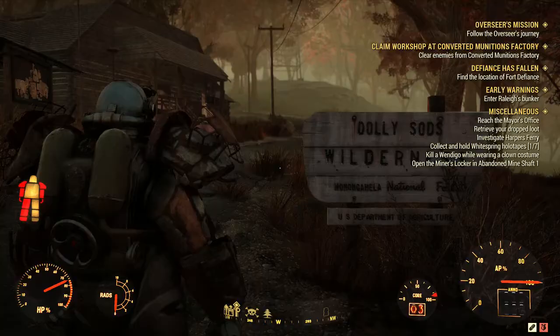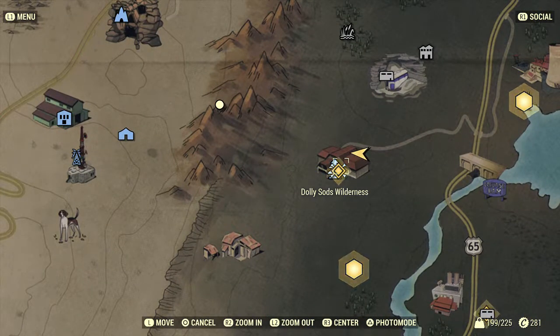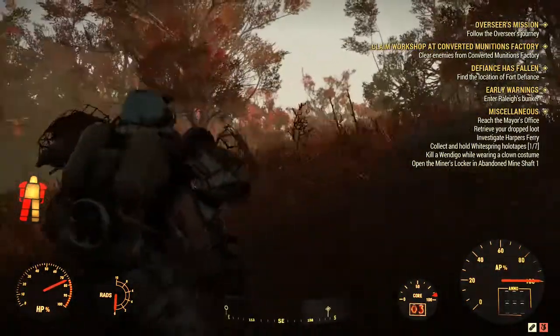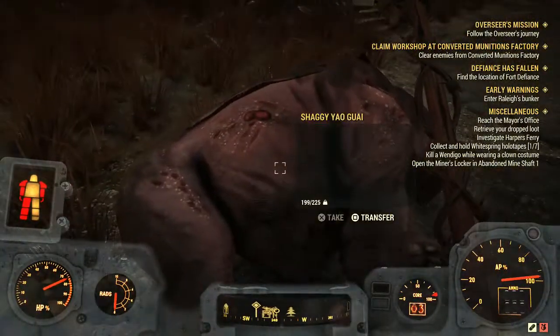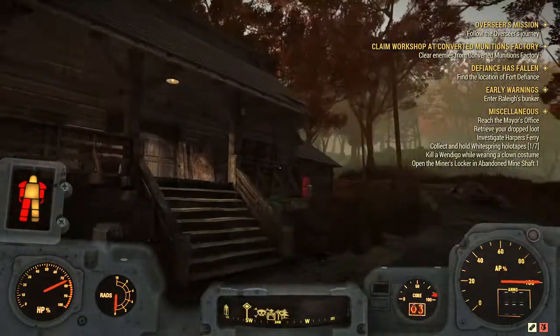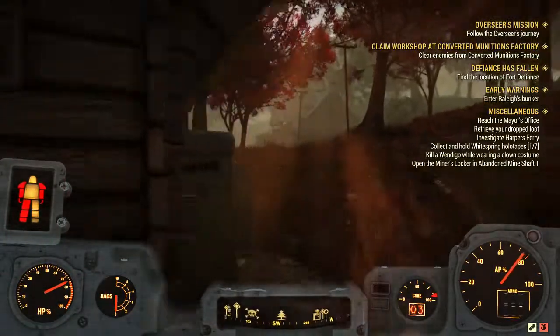Starting off, we're going to be right here at the Dolly Sods Wilderness. I actually just got killed when I was trying to start my recording, so we're going to go back to my dead body. There's already one of these shaggy gal guys here — these guys are going to drop springs. There was a legendary one and we ended up getting pretty lucky with it.